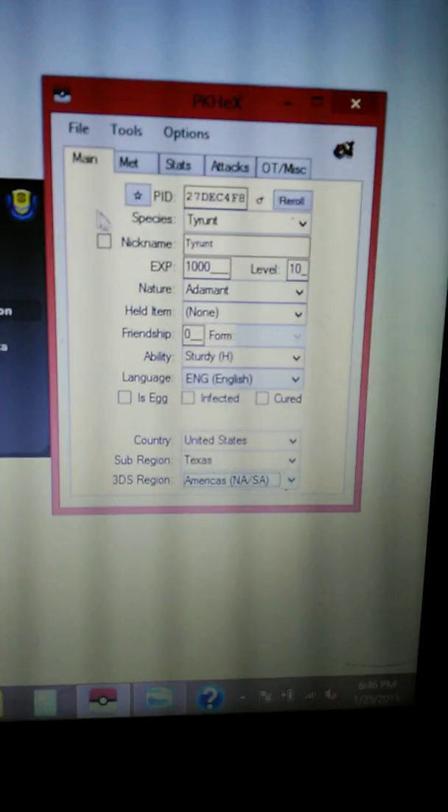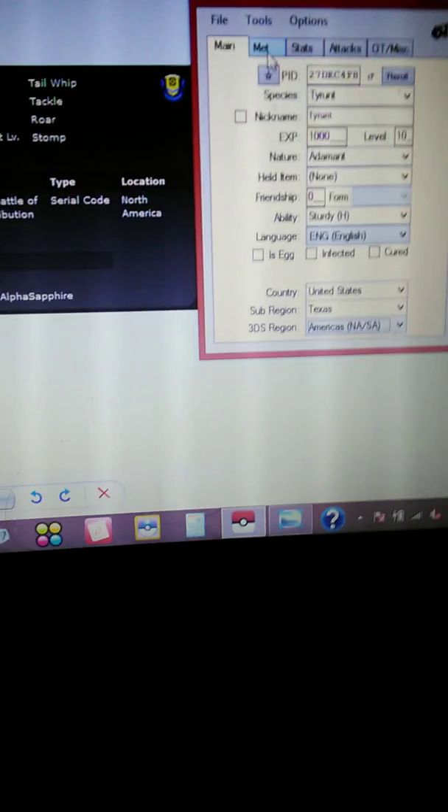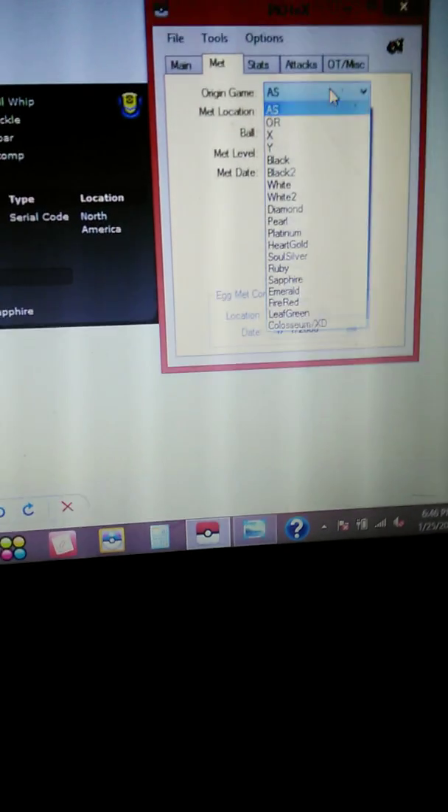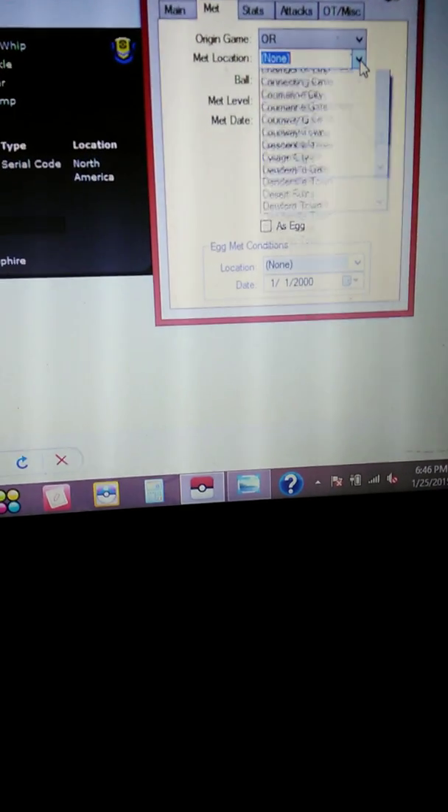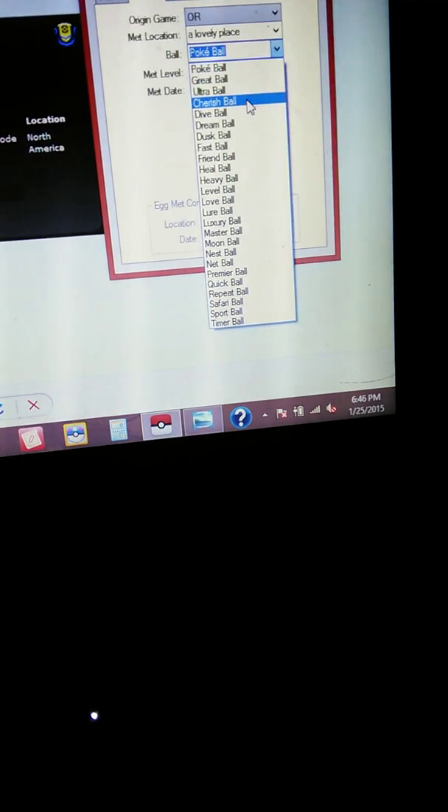You can even make it a boy or a girl, you can make it shiny or not shiny, whatever. I want to keep it as is. I'll make it Ruby, hatched in a lovely place, Cherish Ball.